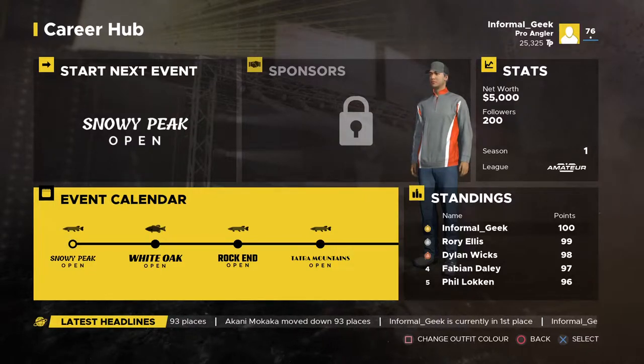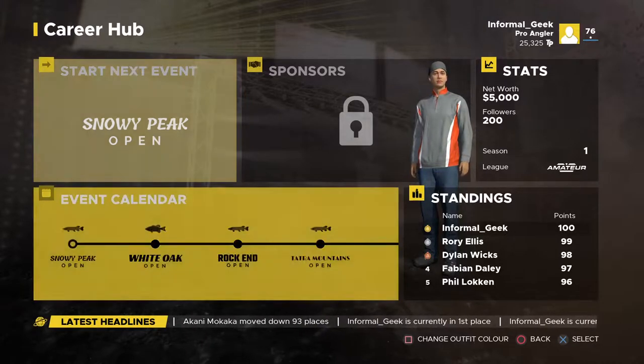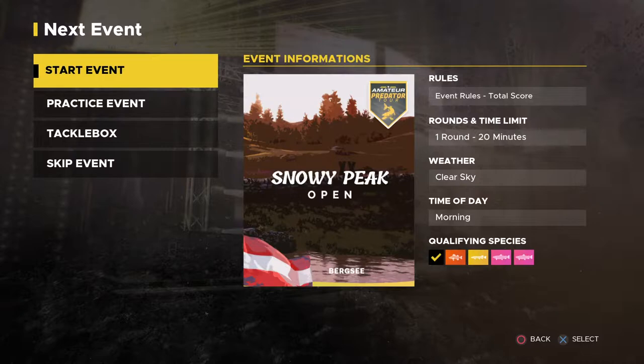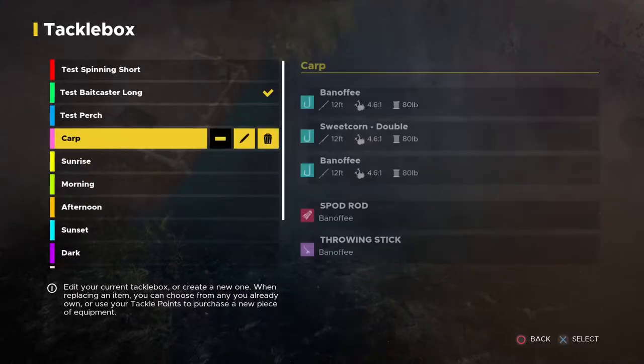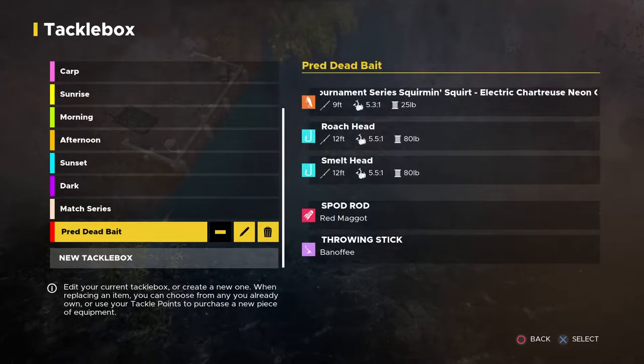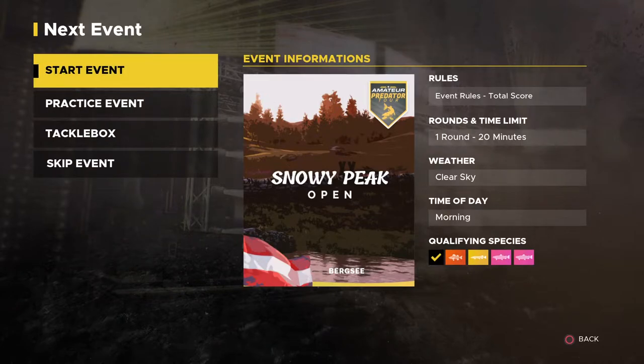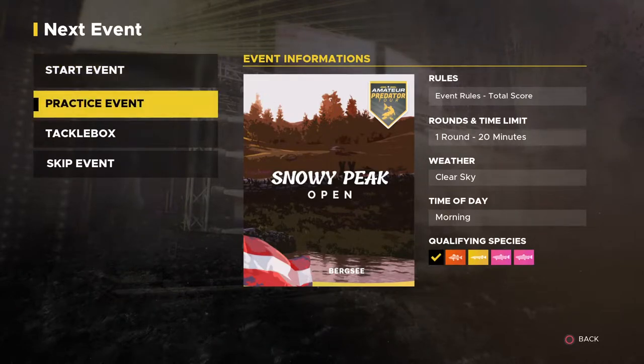Back playing some more Fishing Sim World on my PlayStation 5. We left off last time finishing the Spring Creek Open, now we're heading over to Snowy Peak. This one is a predator tour, so I actually don't have much of a tackle box set up for this one. I've usually been using a peg, throwing out a couple of dead baits, and then just experimenting.